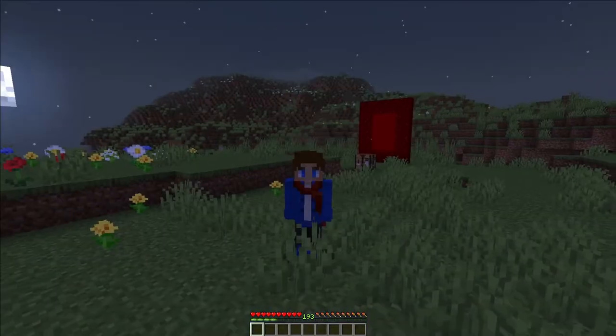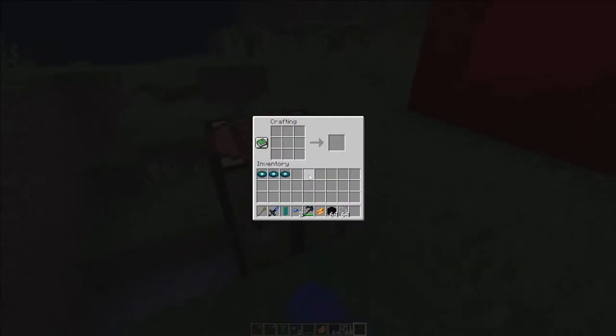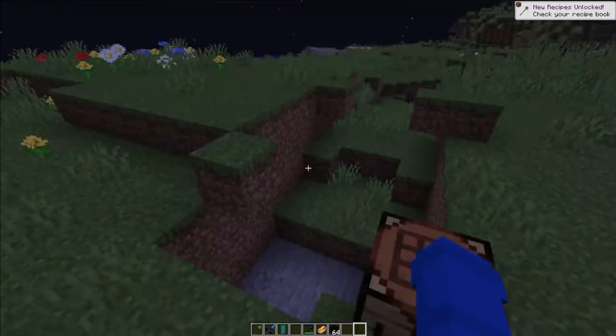Let's move on to the crafting recipes. First up, the Vito staff. If you wanna craft the Vito staff, you need two iron bars, two music discs here, and one Vito fragment there. So you get the Vito staff. In order to get the discs though, you gotta defeat the boss.